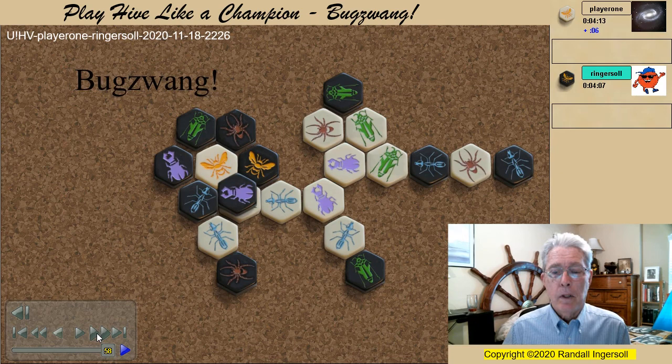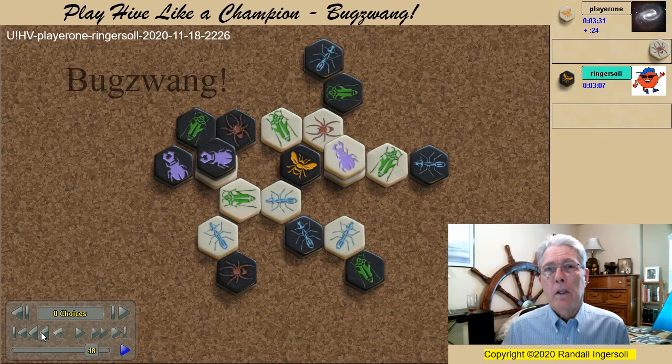Let's go back to move 48. Here at move 48, the critical point in the game allowed me to put Bugswang into action. The black beetle must cover the white defending grasshopper. Otherwise, it will do what good defenders do, and that is jump out at a critical point.